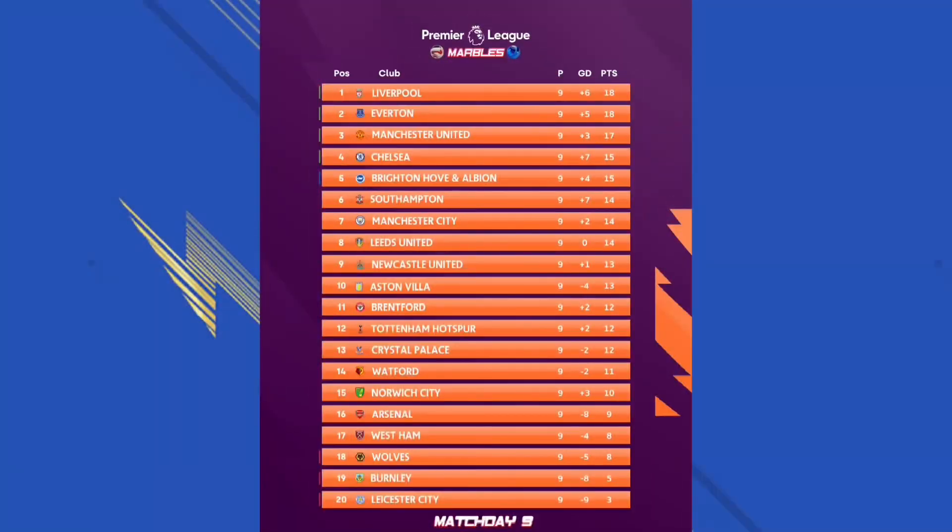You'll see the top goalscorer list after the table. Now let's get into the table — matchday nine. Liverpool are currently top of the league, still Everton in second but they've closed that three-point gap. Man United and Chelsea move up. Brighton move up as well. Manchester City drop from third to seventh. Aston Villa move up three places, Tottenham up one. Norwich City fall down. Arsenal, West Ham, Wolves, Burnley and Leicester all still in the bottom half, scrapping for relegation points.